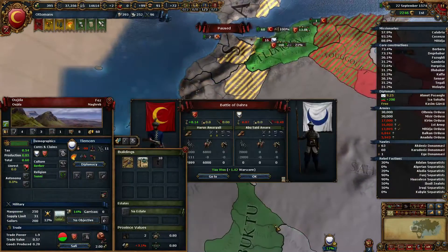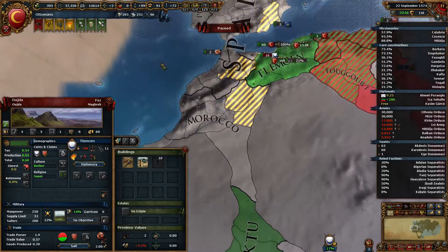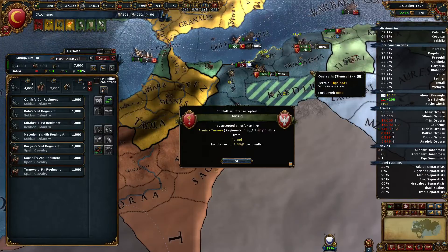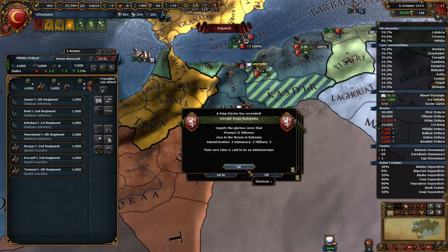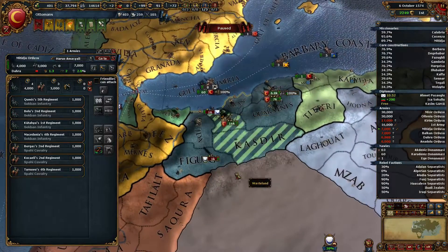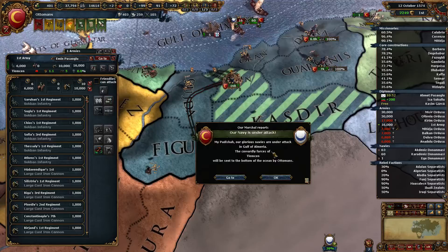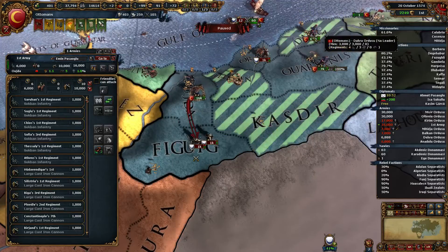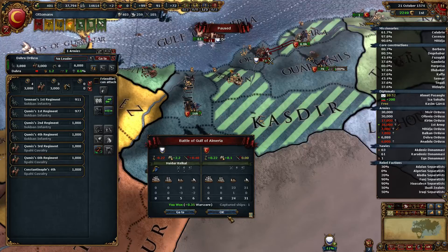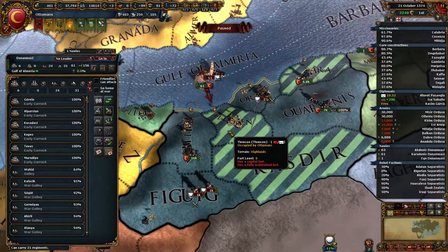They do have an ally down here in Tabuktu, but I don't think he'll be able to do much — mostly he'll probably be an annoyance. So we took his capital, and now it's just a matter of time. Sank his fleet, captured a galley for ourselves, might as well go and repair.